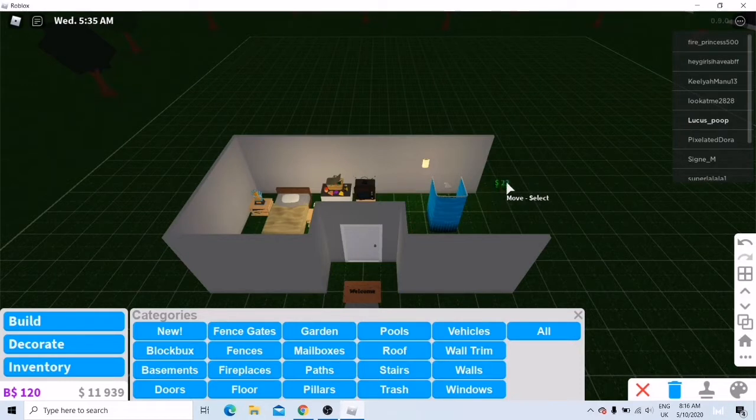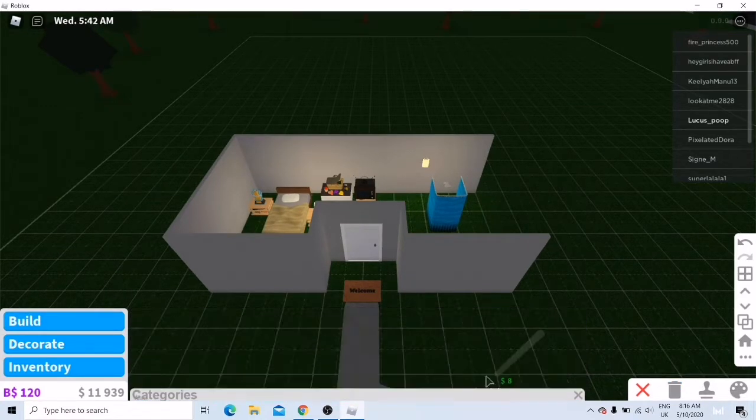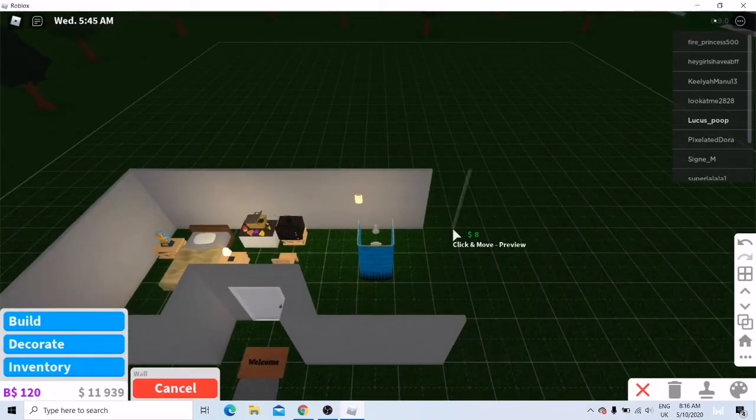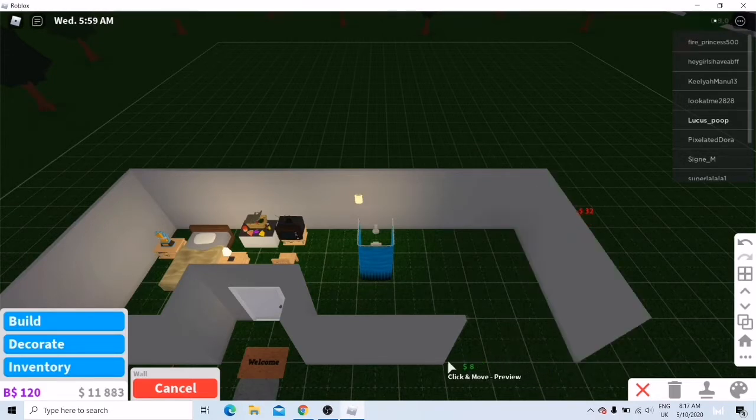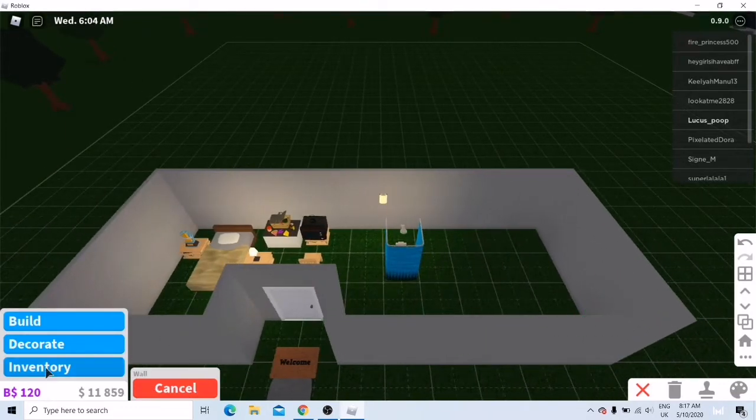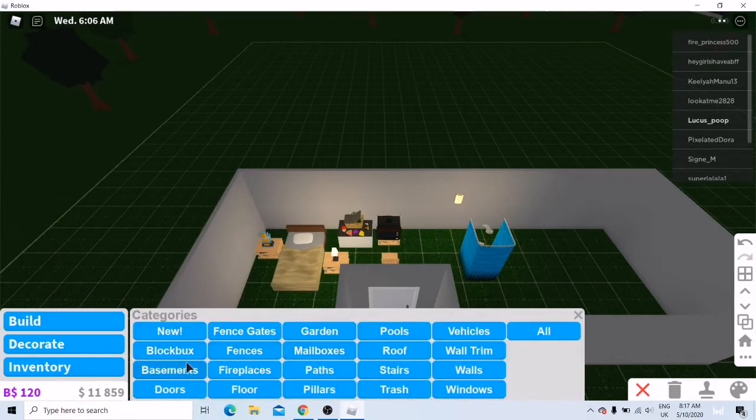As you can see now, you just have to click and then it will be gone. After that you can choose wall, and it's really simple to build.